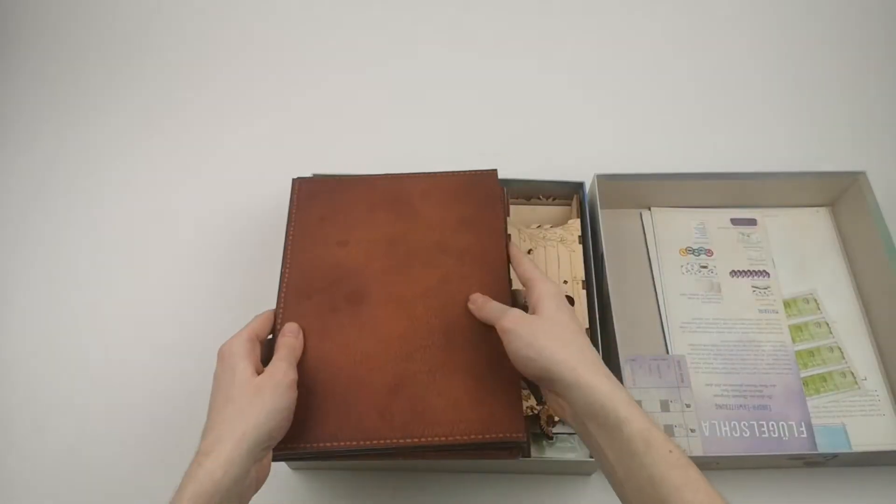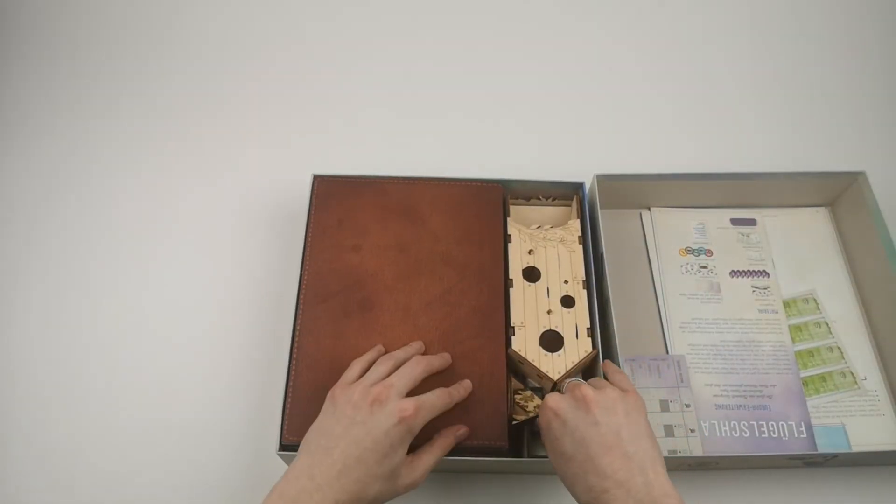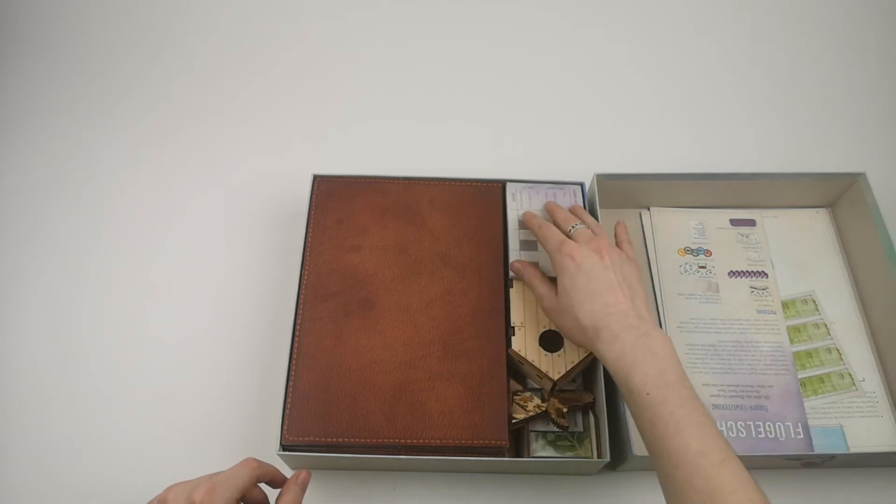And here's an overview of how it fits into the box. The player boards go here, then the goal board and the rulebooks.